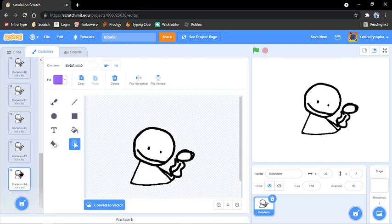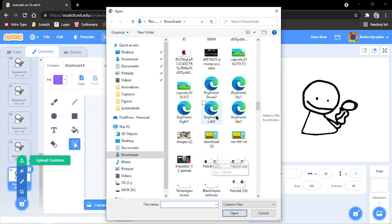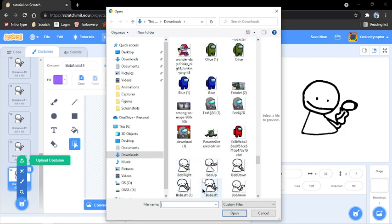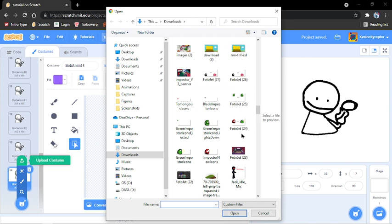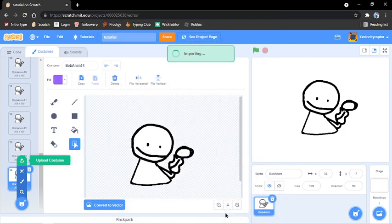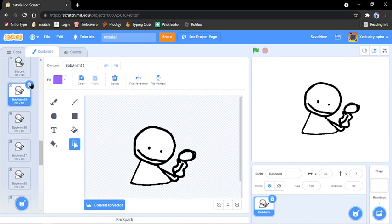So you go to costumes and then you upload the other costumes. Select these costumes. We'll just delete the other Bob — yeah, delete this.